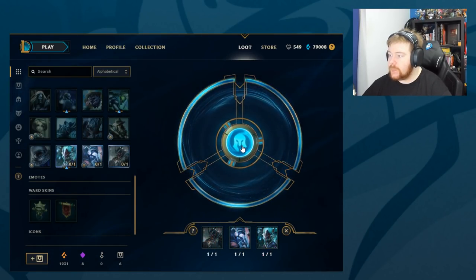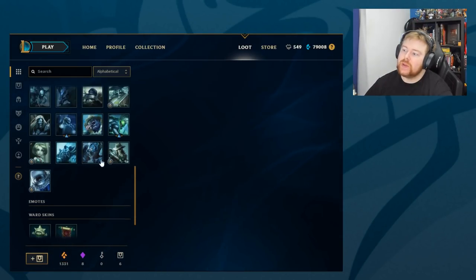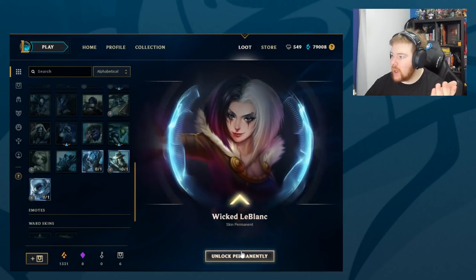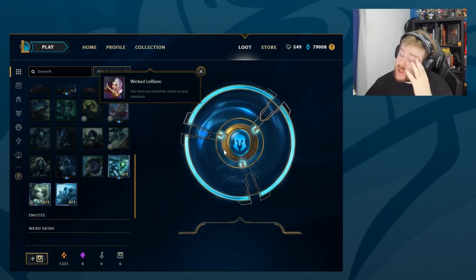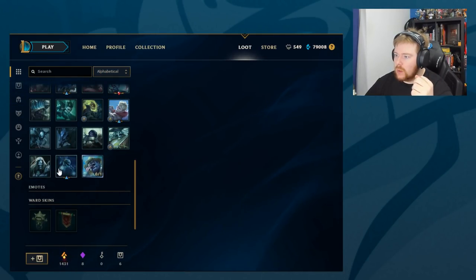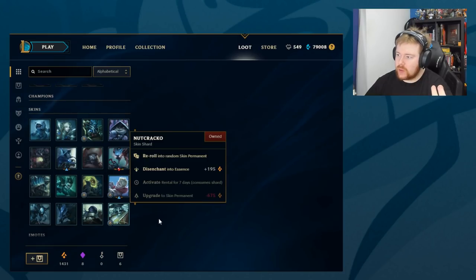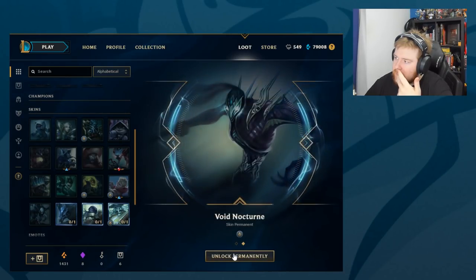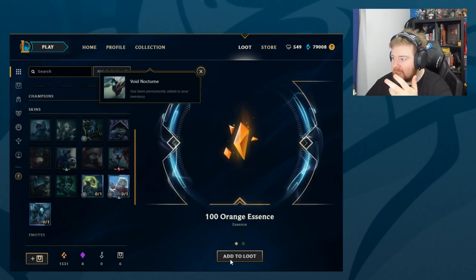So now we'll do re-rolls. And obviously we're hoping for, like, Hextech Annie just randomly to pop up. Because when you're re-rolling skins, it always gives you a skin you don't have. That's probably why I have so many skins - well, I have bought a lot of them, but a big reason is also because when you re-roll, you'll always get something you don't have. Cogmore skin - keep it going. I'm hoping for something good, like one of the new Project skins would be nice.